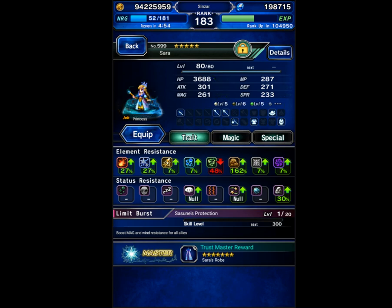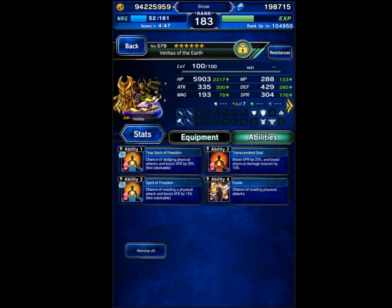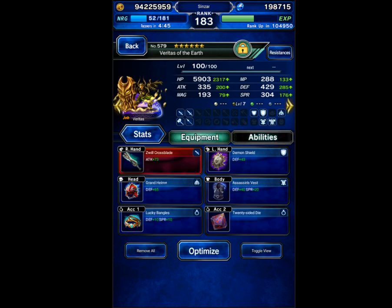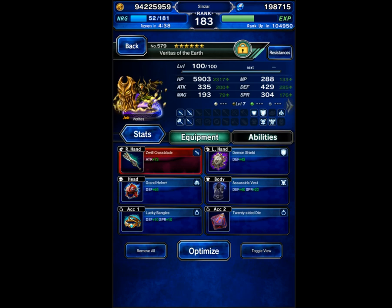Fina has Earth Resist as well, and you want her on Lakshmi for Charm Resistance. If you don't have Lakshmi leveled, you can use Volka instead or someone else to get Charm Immunity. Sarra needs some Earth Resistance as well. Veritas of the Earth is going to be our Evasion Provoke tank — he's got Evasion gear, he can do things like Break Immunity, and he can buff our Earth Resist, so he's useful for this role.